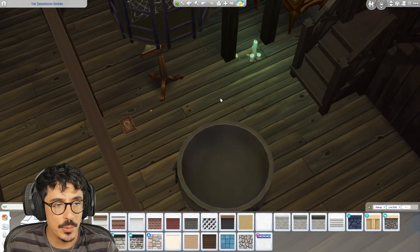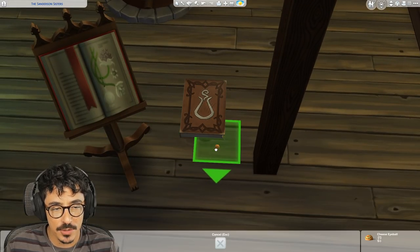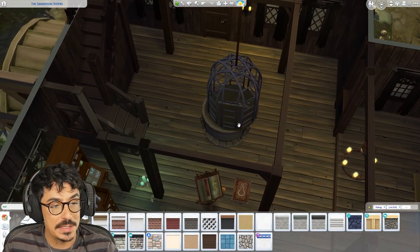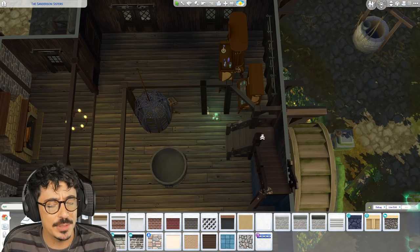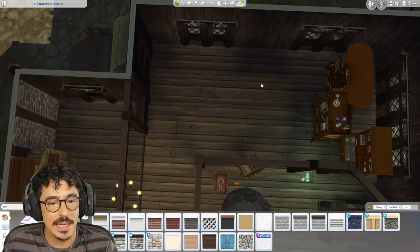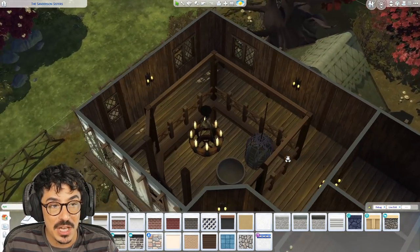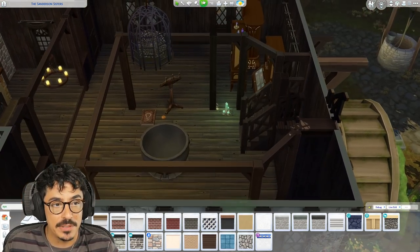I've pulled out a few objects that I think would work well. I think I'm going to use this as the book, and I could only find a cheese eyeball, so we're going to try and fashion that up - maybe pop it on this little thing from the vampires pack. The plan is to do the kitchen up on this level near the fireplace, a little living room slash magical potion study area with objects from Realm of Magic, and then upstairs we've got the three little bedrooms for the sisters.